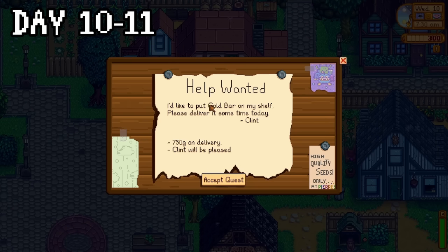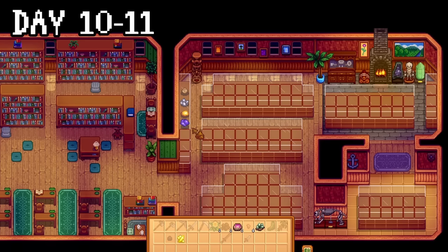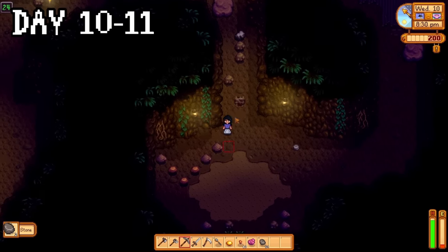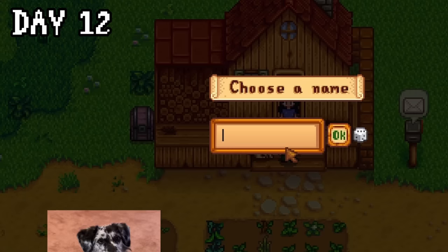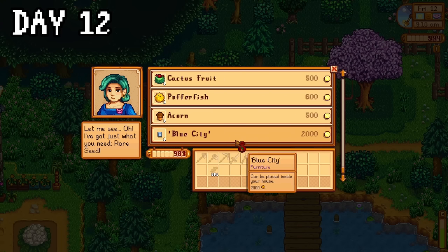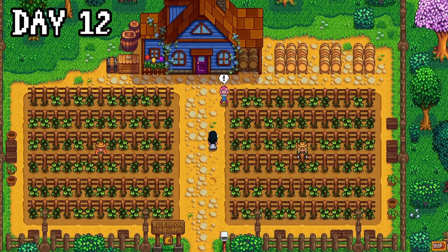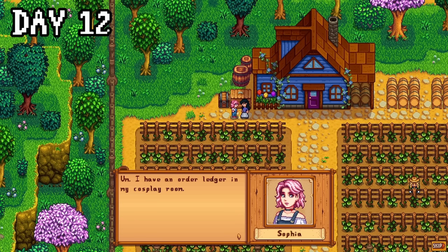On day ten, Clint mocked my lack of mining progress by asking for a gold bar. I wanted to give him a piece of my mind, but I bit my tongue because I really needed those geodes opened so I could donate more stuff to the museum. I spent the next day and a half mining, only to reach floor 30 with level 3 combat. Day twelve is dog day! I named it Mia after my real life dog. Because it was a Friday, I went to check the travelling merchant and I bought my first ever rare seed. I got a cutscene with Sophia which I actually didn't skip, and she very kindly gave me a quality sprinkler and let me know I could order them from her at any time. I instantly forgot this fact.